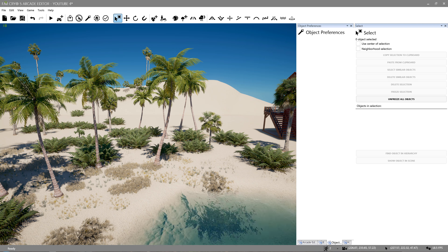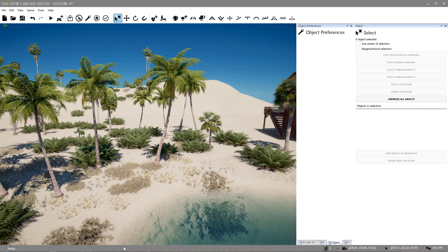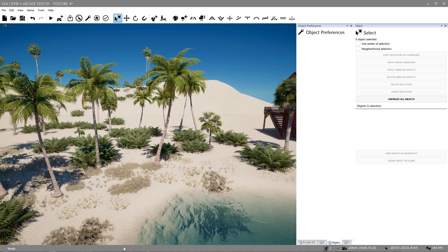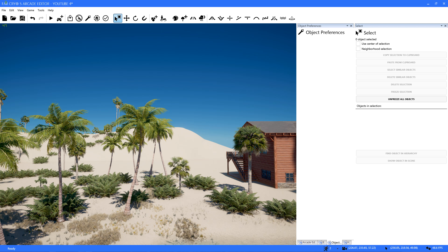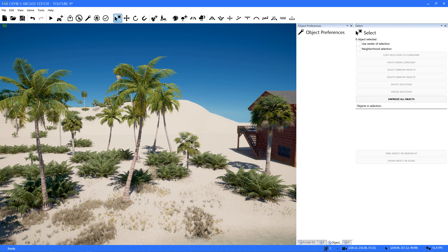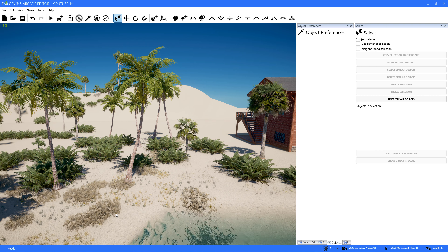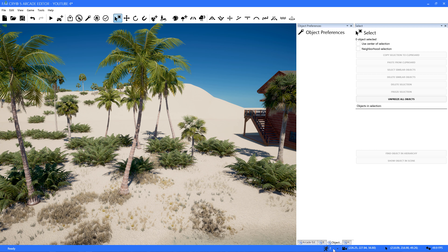Hey guys. I thought I would do another video about a little problem I was having that tech support could not help me with in the game editor on PC. You're attempting to move forward and you can't, because as you hit W you get this, and as you hit S you get this. So everything's backwards for where you're going.